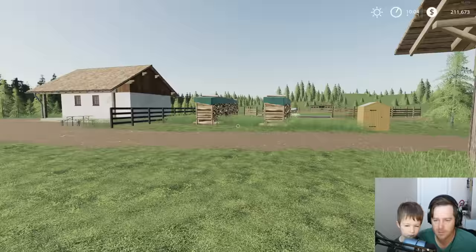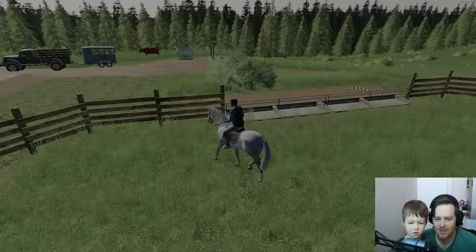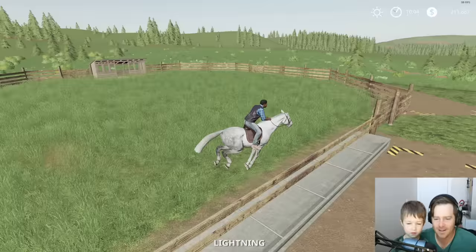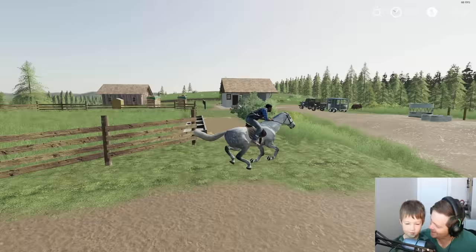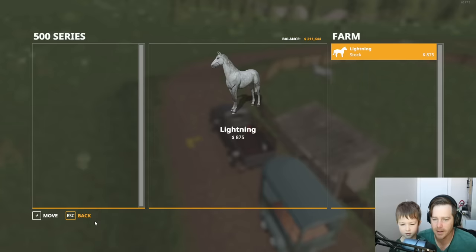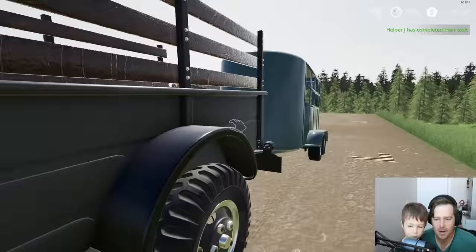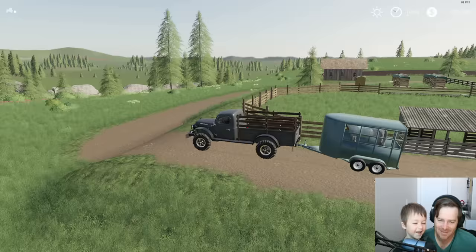Oh, there he is! Lightning! Hey buddy, we're back! Let's see if she made him faster. Whoa, he can just jump on the fence - this is the Lightning we remember! Let's load him up and take him to our farm. Come on Lightning, let's go. You're coming back home with us, no more mean grandma lady! All right, we got him - look, he's got a smile on his face, he's ready to go home!